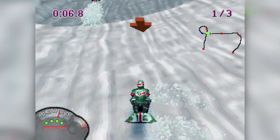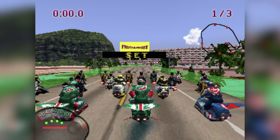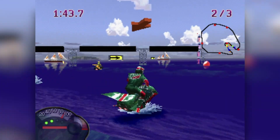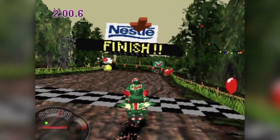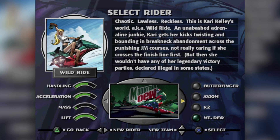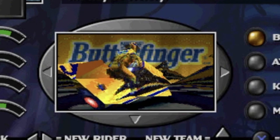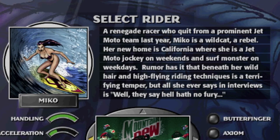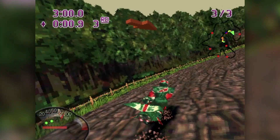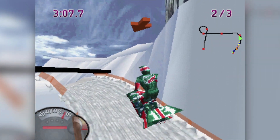Today let's take a quick peek back at this racing gem and see what made it special. The rules are standard racing fare: complete a set number of laps, hit all the checkpoints, and cross the finish line first. There are 20 characters to choose from, all from teams sponsored by Mountain Dew, K2, Axiom, and Butterfinger — yes, product placement was infesting games even in the 90s. Each character has their own backstory and differs in stats, favoring either a faster but lighter moto that's easier to wipe out, or a slower one that's easier to handle.